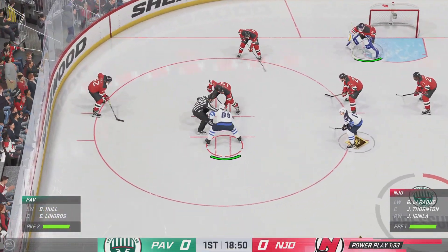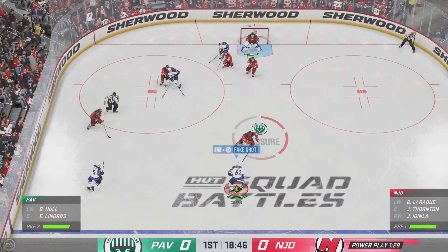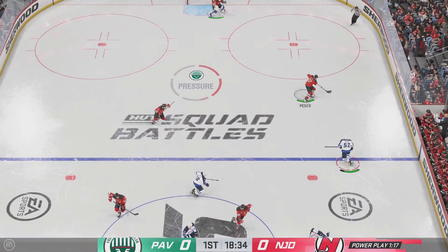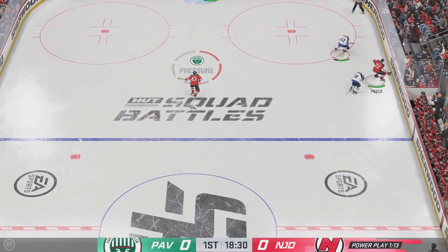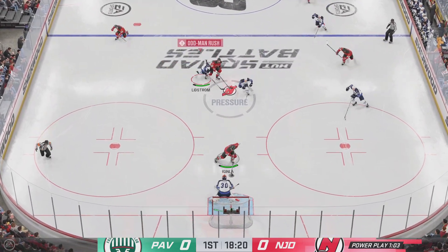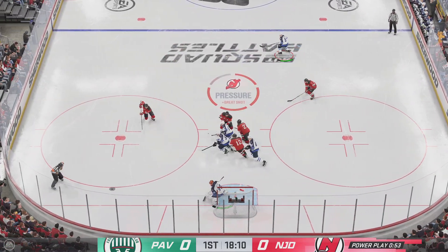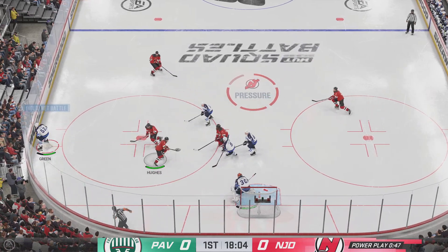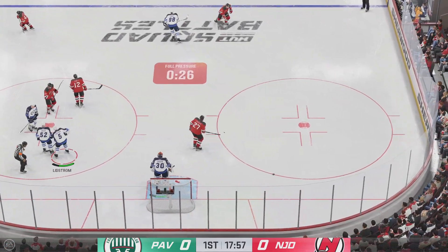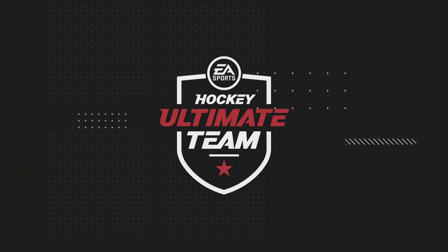Lindros won the draw and they'll start off on the attack, and the puck leaves the offensive zone — they'll be forced to do it over from center. It's a quick pass, then a breakaway. Makes the save. The goaltender gets to the top of the crease, makes himself look huge, and is extremely aggressive to make that stop. Turns it away on the slap shot as the goaltender grabs that one for a whistle to slow things down.